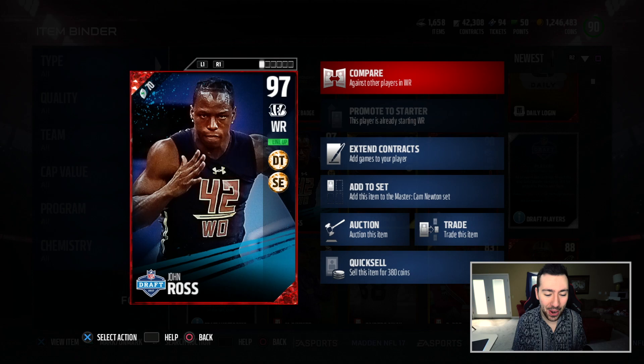97 overall John Ross with — guess what — 99 speed. Now I have his deep threat chemistries maxed out, so he has 94 spec catch and 95 jumping. Honestly, all the other stats are just icing on the cake when it comes to the 99 speed.